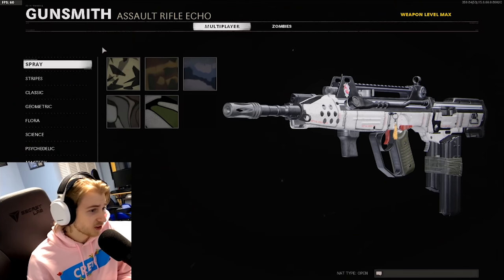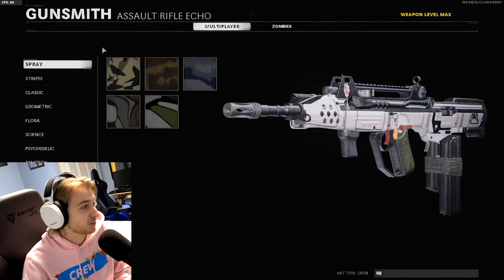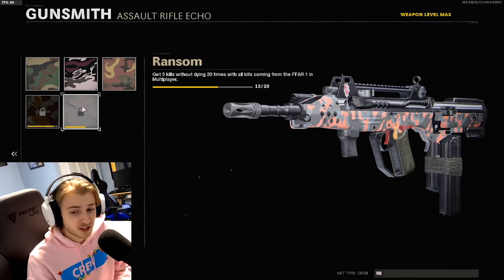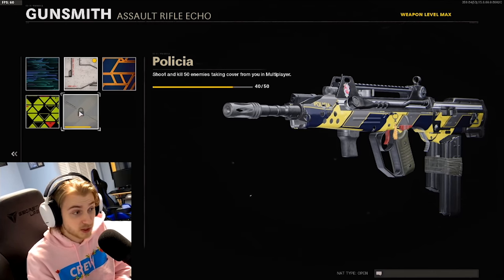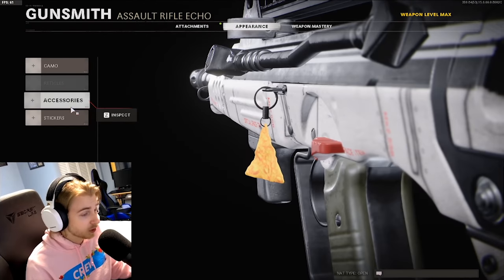Here's our current camera progress on it — we have a little bit done but this gun is really bad, it's been a struggle. We have Spray done, three headshots away from getting Stripe done. Classic, we are seven Bloodthirsties away — little yikes on that one. Long shots are done, Flora's done, we need to kill enemies behind cover 10 more times, and I think Psychedelics is done.